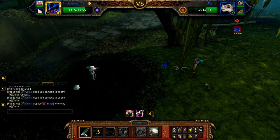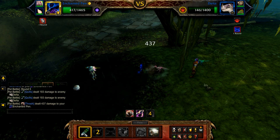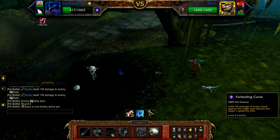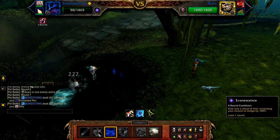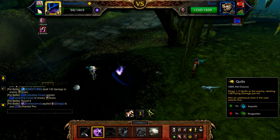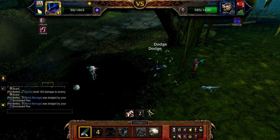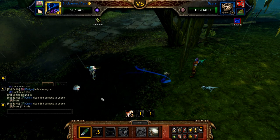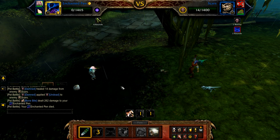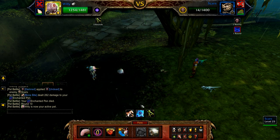Once Delta is defeated, Scars enters. Start with Foreboding Curse, followed by Evanescence, and then Quills until defeated. Once your Pen is defeated, bring in Willy. If Scars is still alive, use Tongue Lash if Foreboding Curse is still active; otherwise start with Eye Blast, then Tongue Lash until Scars is defeated. Just pass the undead round.